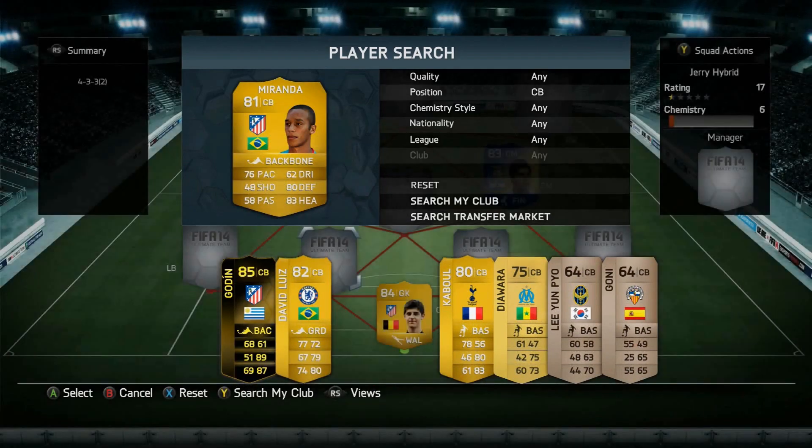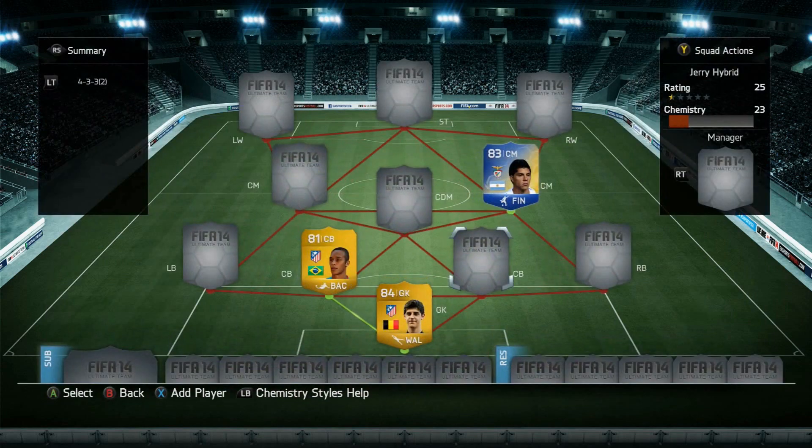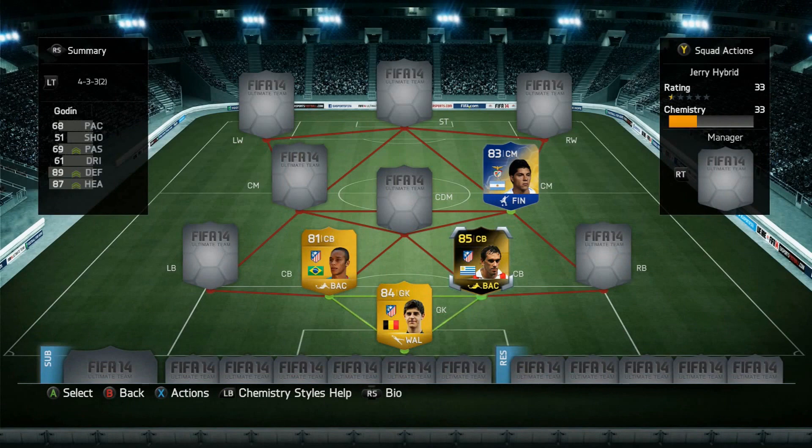Next up center back, Miranda — Atletico player — 76 pace, 80 defense, 83 headers, three-star weak foot, 6'1", 900 coins. He's a pretty good player, I enjoyed playing with him, he worked well in this squad.